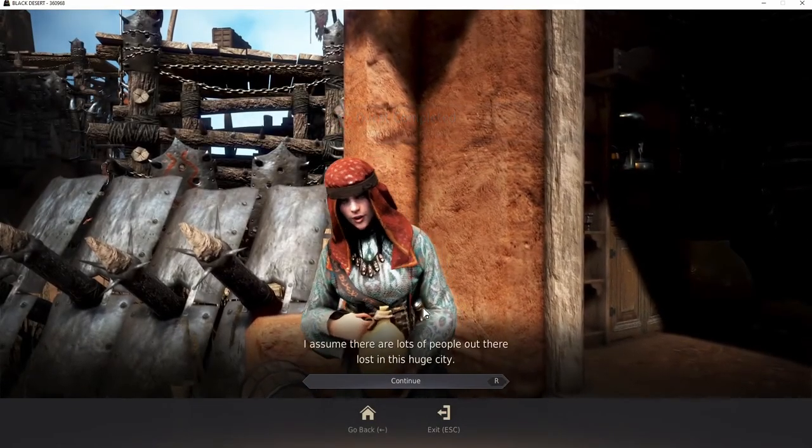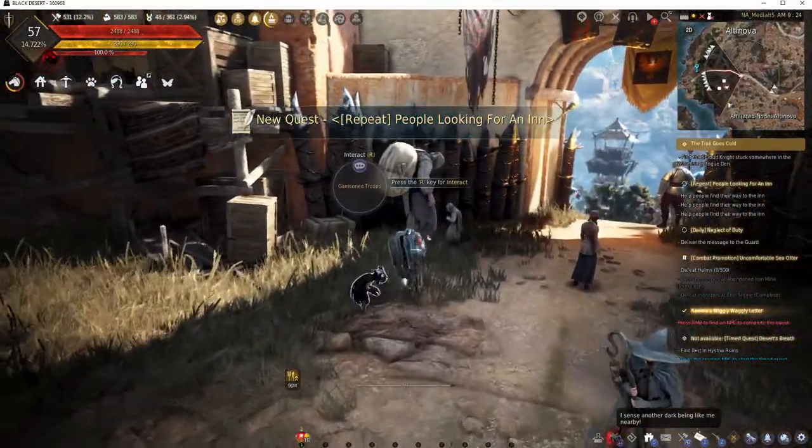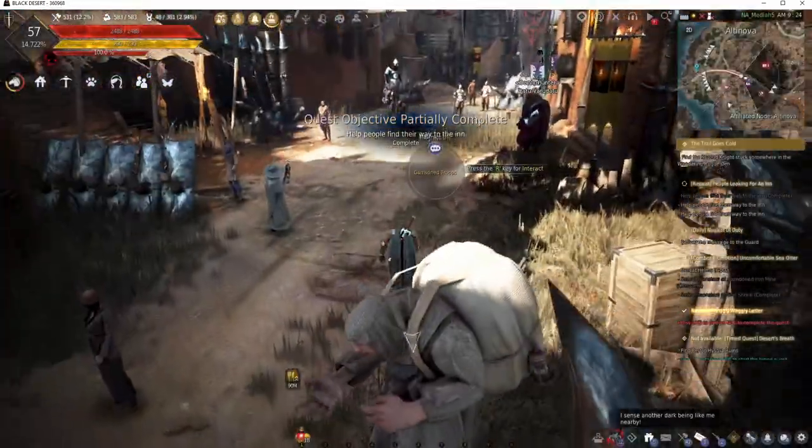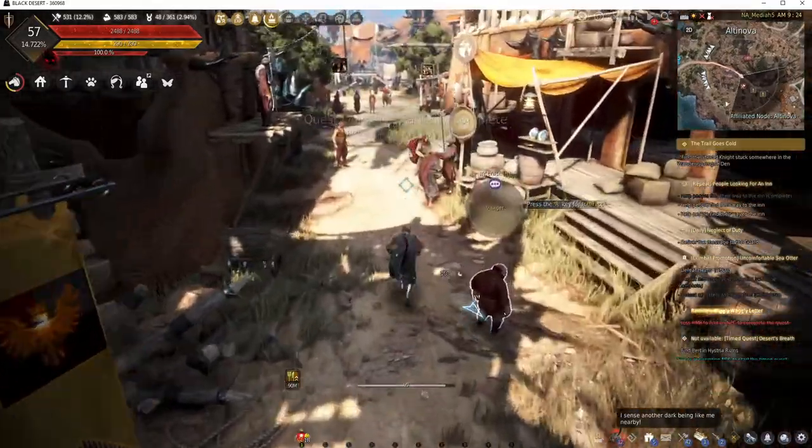This innkeeper here gives us a quest just to find some people who are looking for a place to stay. There's one right here. We're gonna keep grabbing some quests and we'll head back to her and hand that in when we're done.